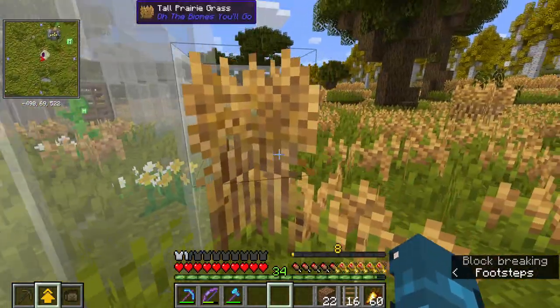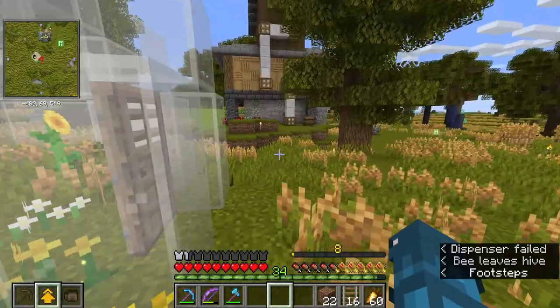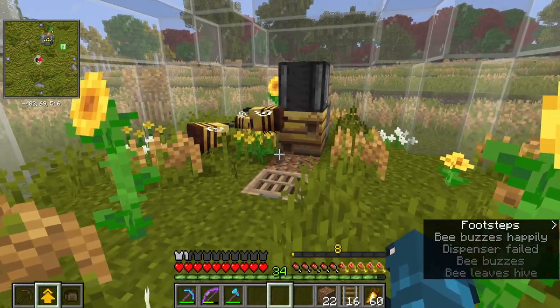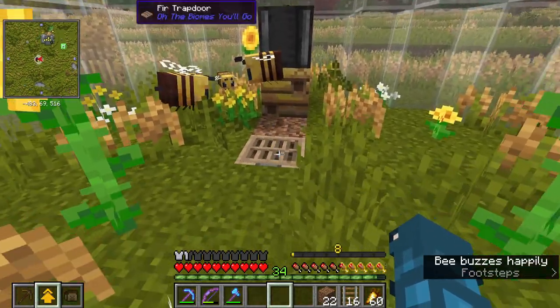I want to do a little kind of a hive look, but out of white glass. I got some cute little yellow flowers in there that I've been wanting to use. They seem pretty happy in here. They got a lot of flower options. Nice and cozy.